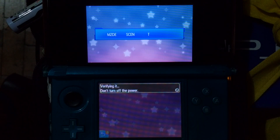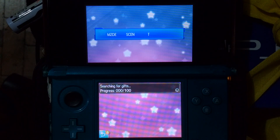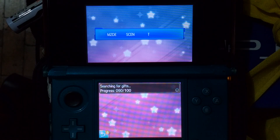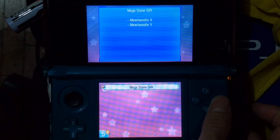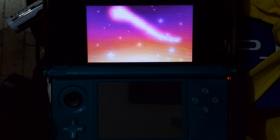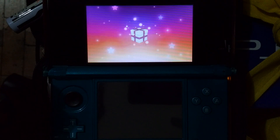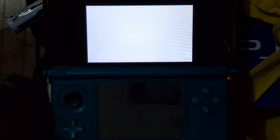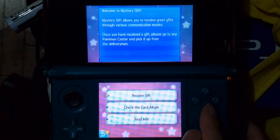It's searching for gifts. There you go — Megastone gift: Mewtwo Knight X, Mewtwo Knight Y. Receiving your gift, don't turn off the power. I think I'll also get it in the other game anyway. And done! That's two gifts — yay!